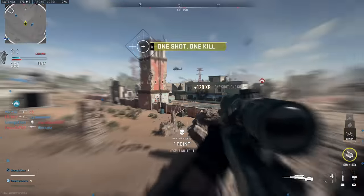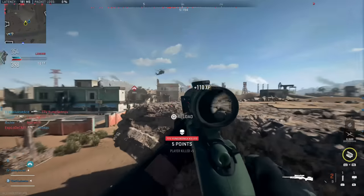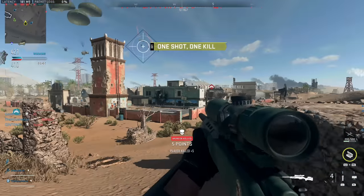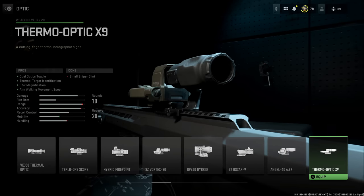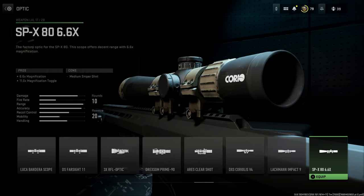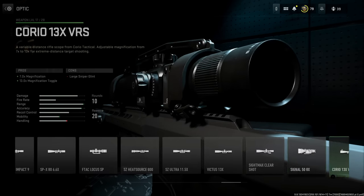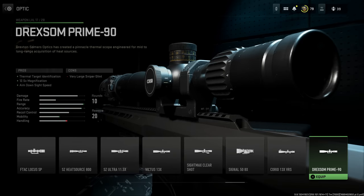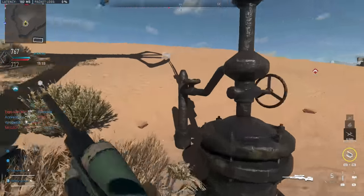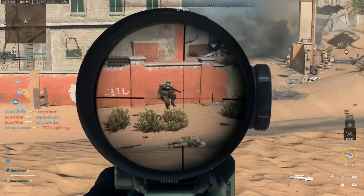What's up guys, my name is Ace and today we're going to be breaking down scope glint in Modern Warfare 2, because it's actually quite a bit more complex than we've seen in recent years of Call of Duty. If you've scrolled through the optics section and paid attention to the pros and cons, you'll notice there are different types of scope glint depending on the optic you're using — very small, small, medium, large, and very large glint.